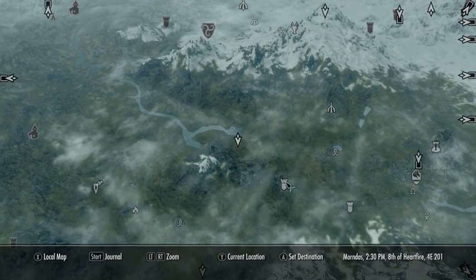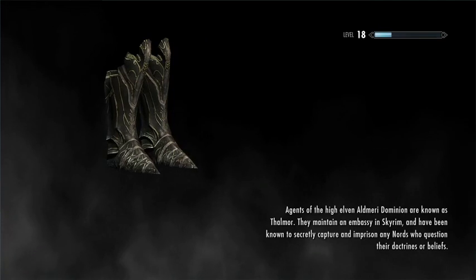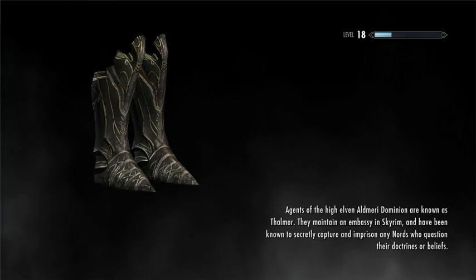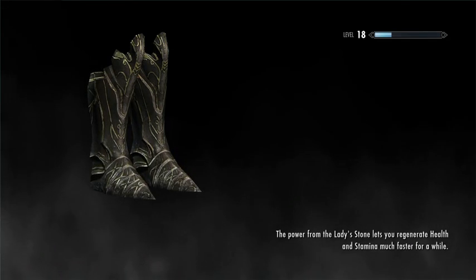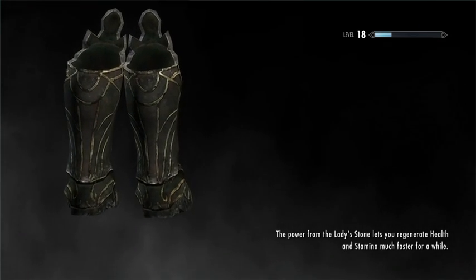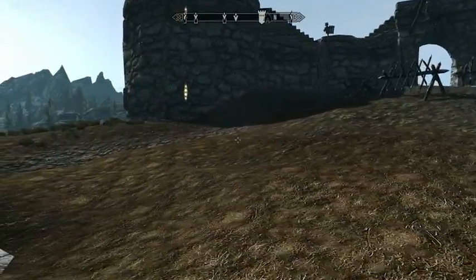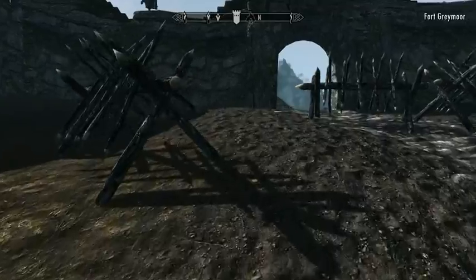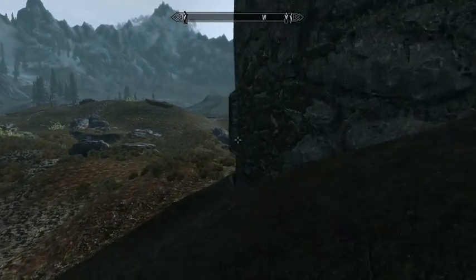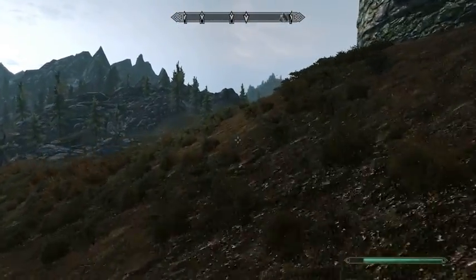To get there we're going to fast travel back to Fort Greymoor and head a little bit northwest. I think these are Thalmor boots. The Thalmor have a stronger presence in some cities in Skyrim than others. Some forts actually have a main entrance on each side, and you can just walk right through them if they haven't been barricaded — this is not one of those forts.